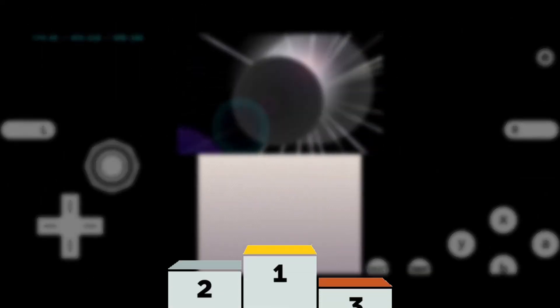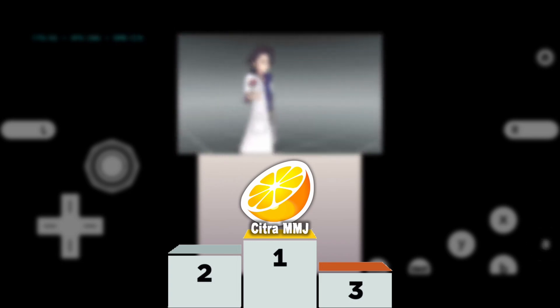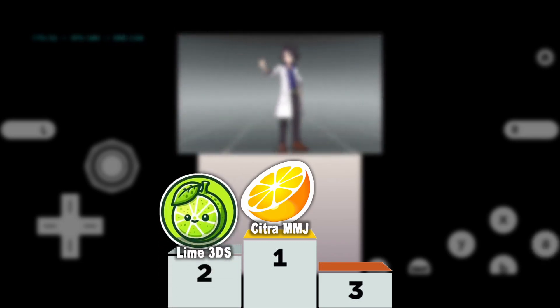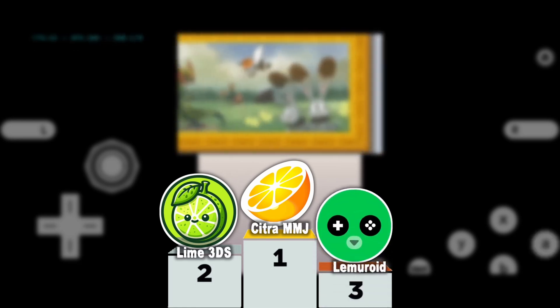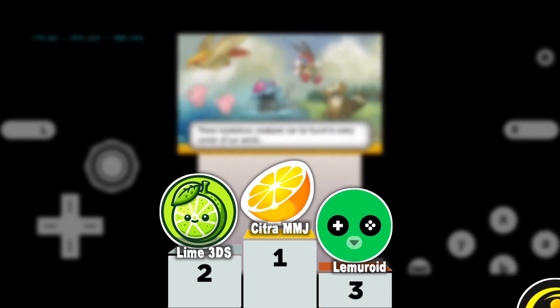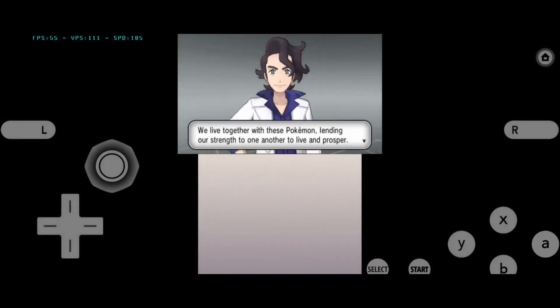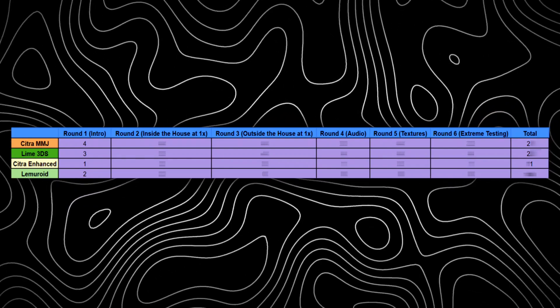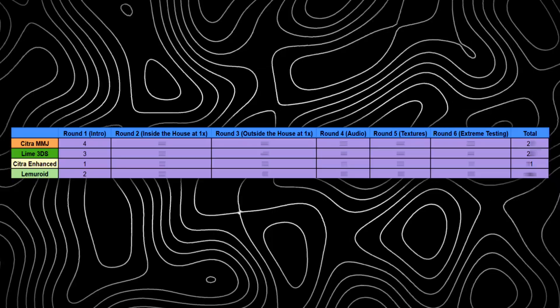In the intro section, Citra MMG was the only one running at 100% speed. Lime 3DS held its own but was a little behind MMG. Surprisingly, Lemuroid was very close to Lime 3DS while Citra Enhanced performed the worst. I was not expecting this from Lemuroid, in a good way of course — good job Lemuroid. So this ends up with 4 points for MMG, 3 points for Lime, 2 points for Lemuroid, and 1 point for Citra Enhanced.